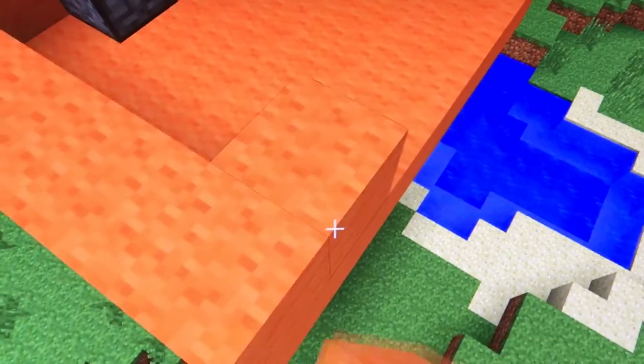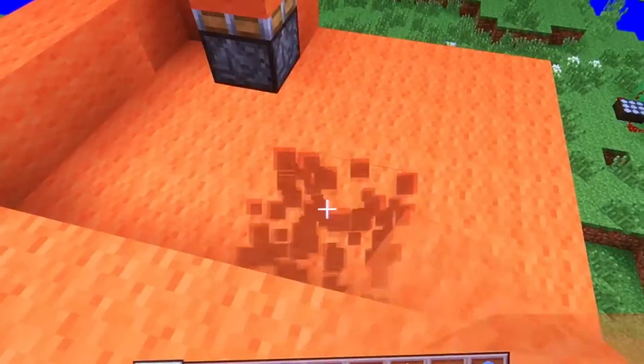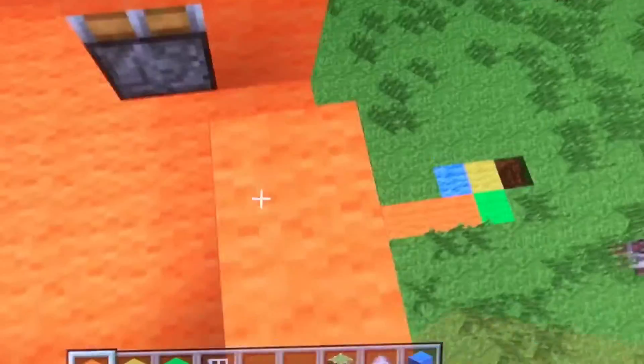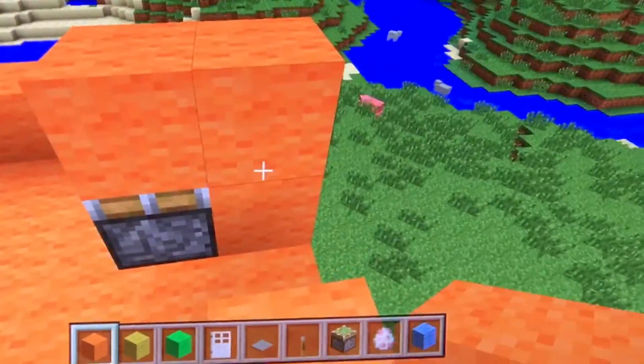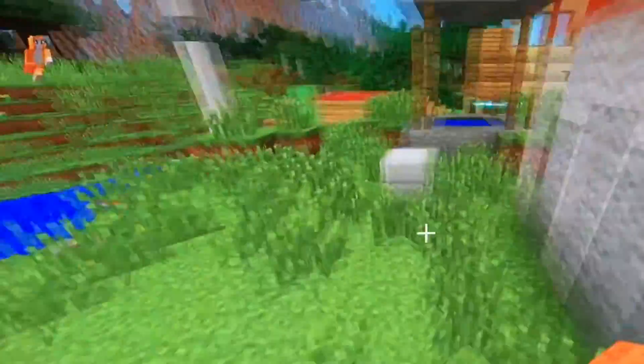—and then jump on it to get out of here, and then the block will go down. You have to put the block down because I don't have the redstone for it yet. Let me show you the redstone house—it was really complicated to build.